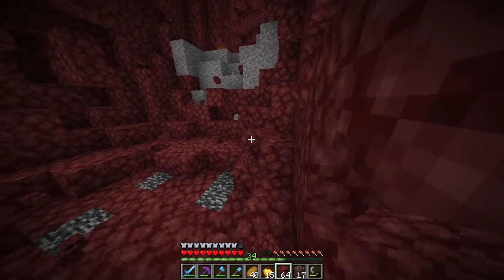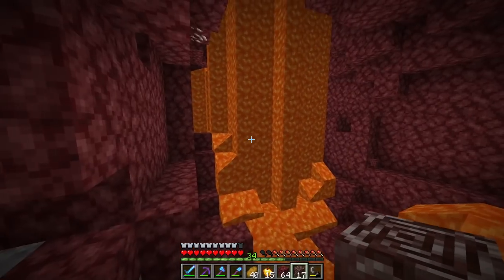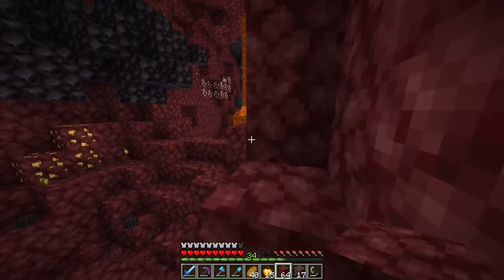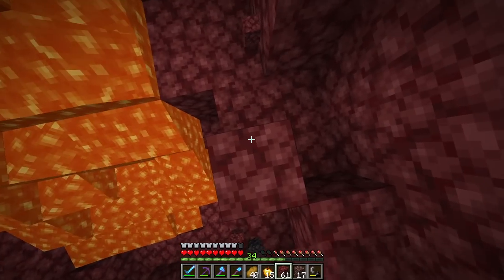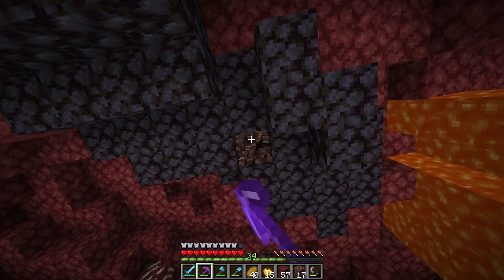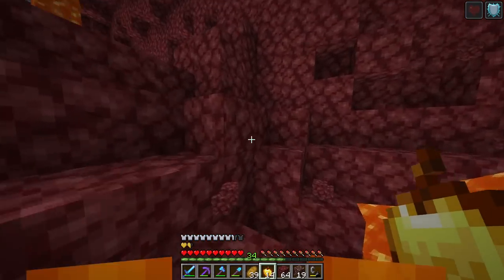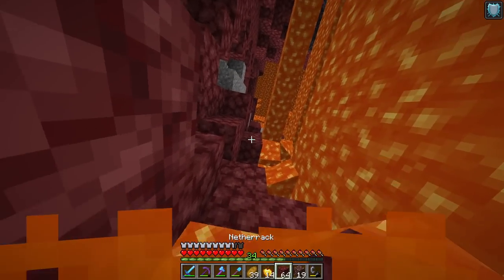Ancient debris and netherrack is one of those combinations where it's hard for me to tell the difference due to being colorblind. The other hard one is iron and copper. See, right there — there's one piece I missed. People probably already spotted this in the comments. Let's grab this one fast — oh, two! It's okay if it falls in the lava because it doesn't burn. I'll swim through this lava really fast because I think one piece might have fallen in — but even if I missed it, we have enough.